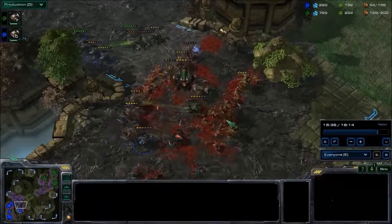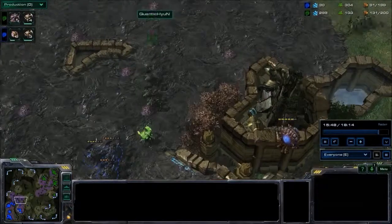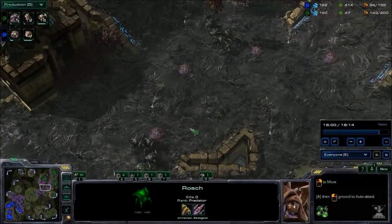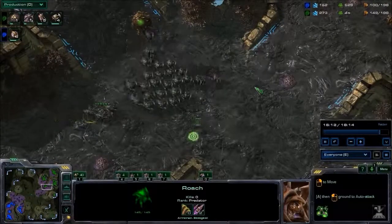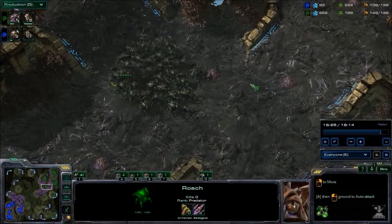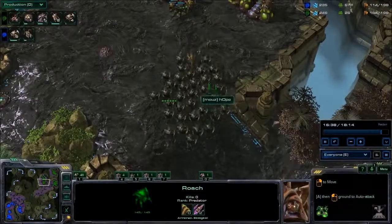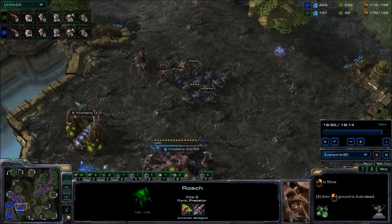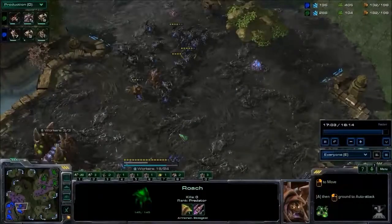More reinforcements are arriving for Hope, but Hyun might be able to clean this up. Even though Hyun has done significant damage to Hope's invading army, Hyun is still down 40 in army supply, so Hope is going to build a really big army and go for one final attack. Hope is primed to win — he doesn't want to get swept, he wants to force a Game 4, make the series longer and interesting. Win one game and you might rattle your opponent and force a decisive final game. Hope has a 40 supply advantage — 50 to 20 Roaches — that's just way too many Roaches. Hyun is trying to get plus two armor but that won't do much with such a small army.